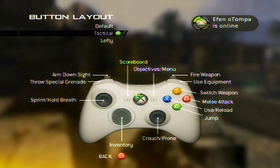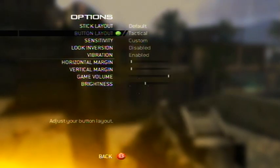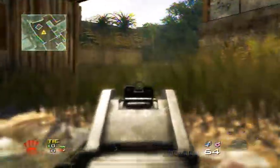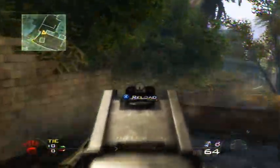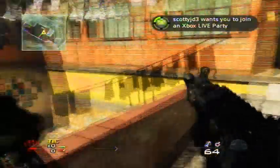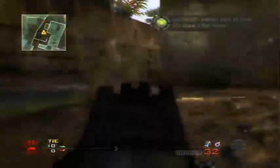Tactical layout really helps because it allows you to drop-shot — you crouch and go prone with the right stick instead of B. B is now knife. What drop-shotting is: you can shoot while going prone, and if people are shooting at your chest you will dodge their bullets but can still shoot them.